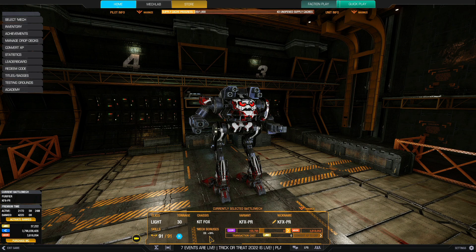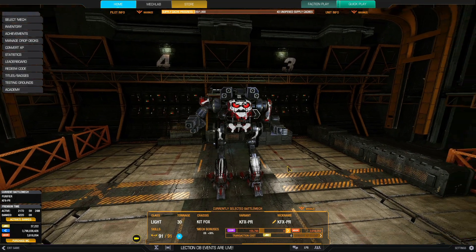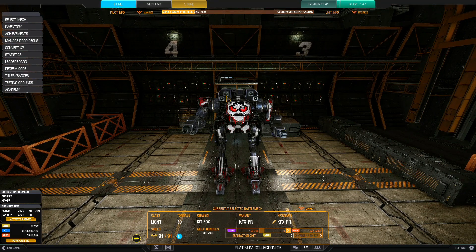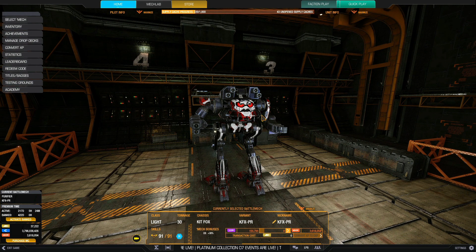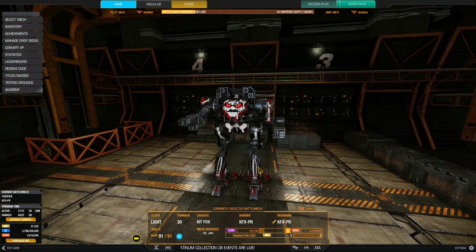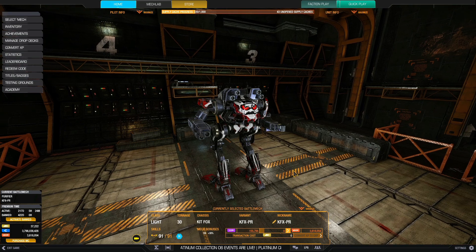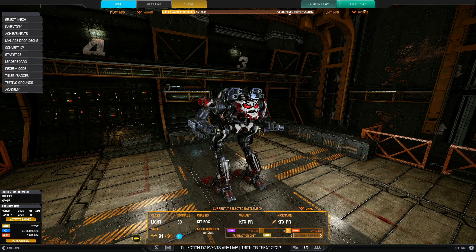This particular variant, which is really just goddamn good, is the hero mech version: the Purifier. It comes with a 30% C-bill bonus. Being an Omni mech you can swap components around, which is really good. The Purifier has two energy hard points per side torso, high mounted above the cockpit, allowing you to fire without exposing most of your mech. It also has ECM and jump jets, giving it a great blend of mobility, firepower, ECM, and great hard points.